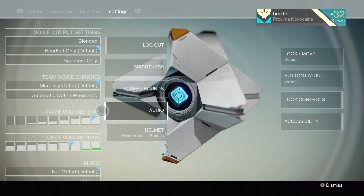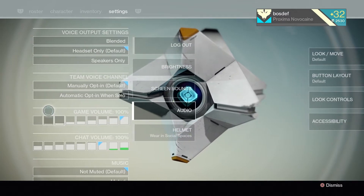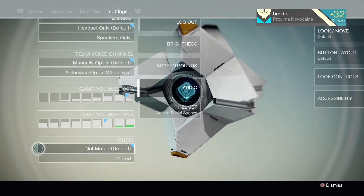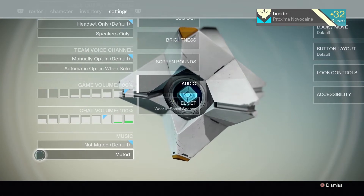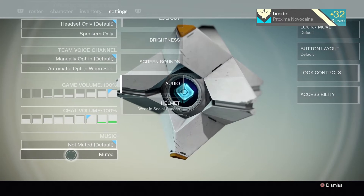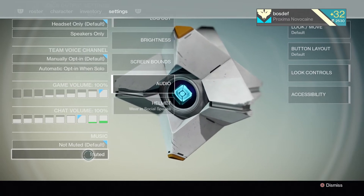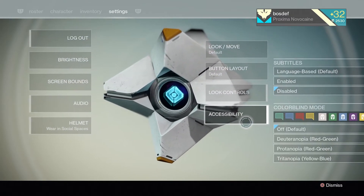You'll also see some audio settings — game volume. You can change game volume in Destiny's own settings now. There's also chat volume settings and you can mute the music. So if you want to play your own music with PlayStation's new Spotify built-in music app, you can do that now without some annoying bleed — a weird mix of soundtrack and metal or whatever you're into.